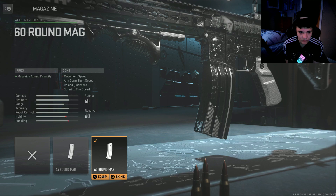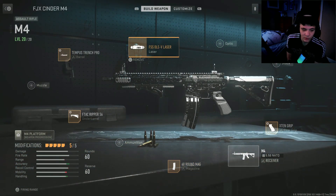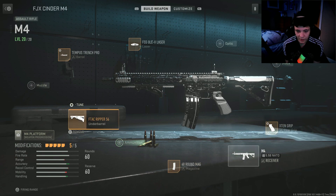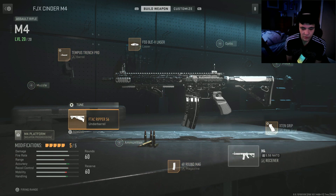Then we've got the 60-round mag. There's nothing you can really tune on that one, same with the laser. But yeah, that's the class setup guys. If you wanted to cop this, here's the class setup — tune a few things and that's it. The only way you can tune, by the way if you didn't know, is if you get the weapon to max level. That's the only way you can tune — you really can't tune if you're not max level. But yeah, that's the class setup.